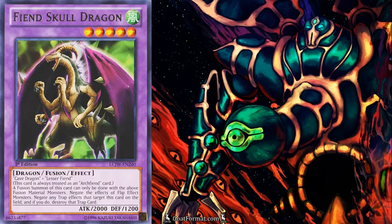Fiendskull Dragon is kind of similar to Dark Balter. His effect is he negates the effects of all flip effect monsters — and it doesn't have to be ones that he destroys by battle. This could be useful if you don't think your attack is going to go through. Fiendskull also has the extra effect that if he's targeted by a normal trap card, he negates it. So if your opponent has Mirror Force, that's not going to work on him. Since his flip effect negation is continuous, you can Metamorphose him into defense and still try to attack around Mirror Force, or just leave him out — even in attack mode — and pass your turn. If your opponent has flip effect monsters, they're still going to be negated as long as he's face-up on the field.